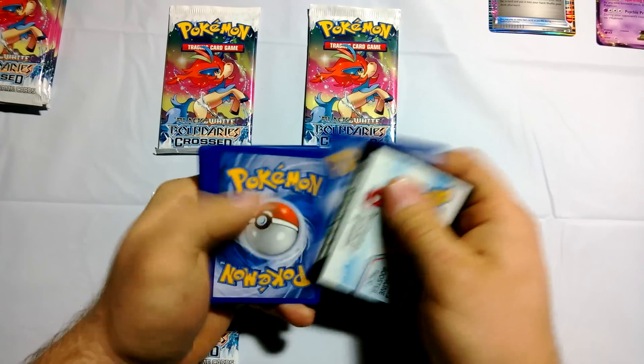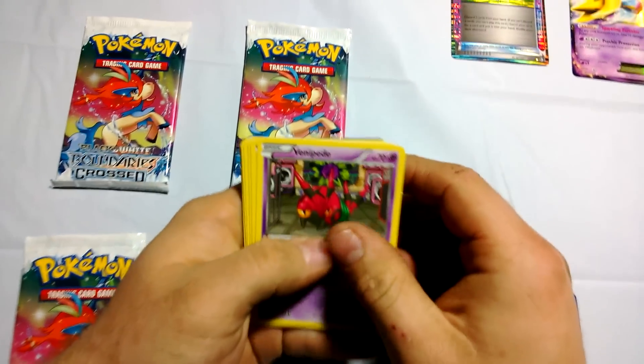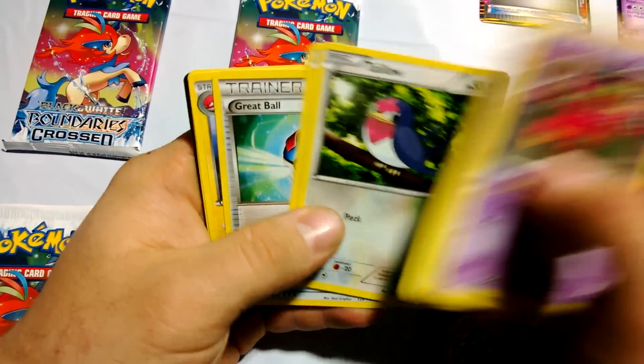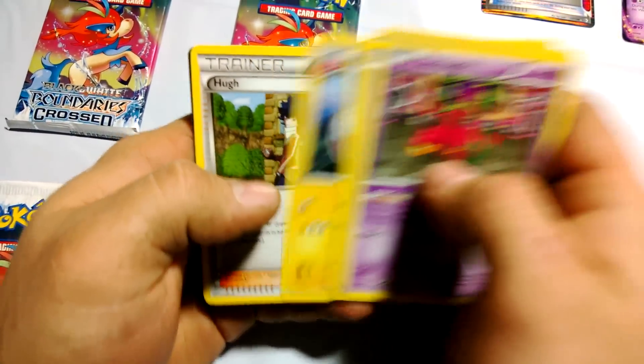All right. We got a Venipede, a Switch, Snivy, Taillow, Taillow, Volbeat, Voltorb. All right. Giratina Electroq.